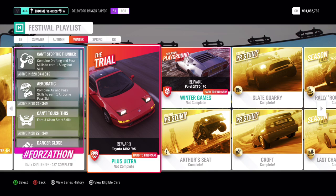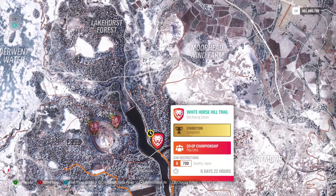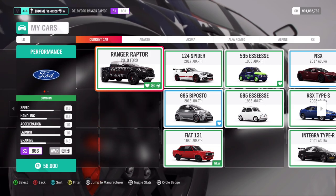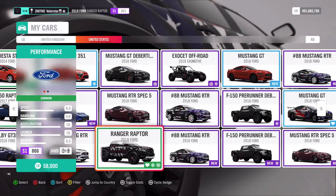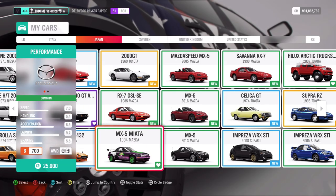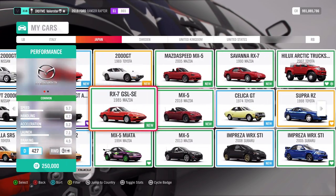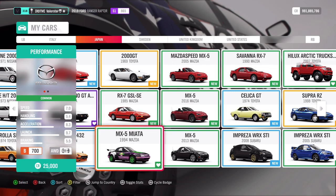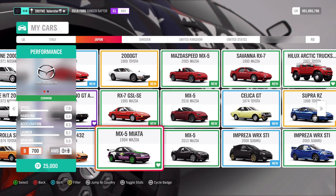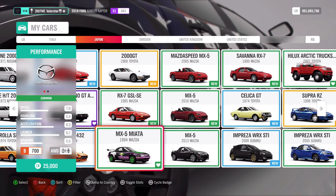For the Trial, we need Country Japan B700. That's a car I always take and I'll keep taking it. You can see it's B class. The only car I love to take because it's really fast and fun is the Mazda MX-5 Miata — good handling, fast, it just has everything.